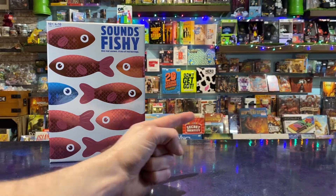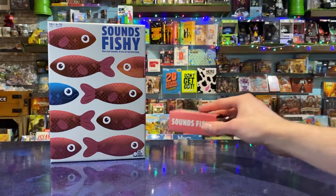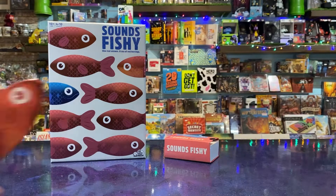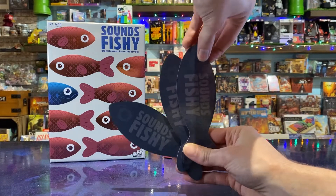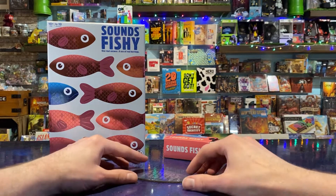To start the game, pick a guesser and give them the stack of question cards with the blue answer facing down. Take an amount of fish equal to the number of remaining players, making sure they're all red herrings apart from one — the true blue kipper. Serve them at random to the remaining players, who put their fish face down so that the colour can't be seen.